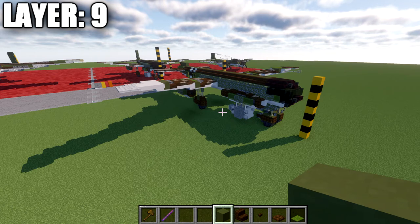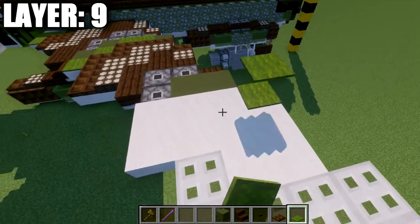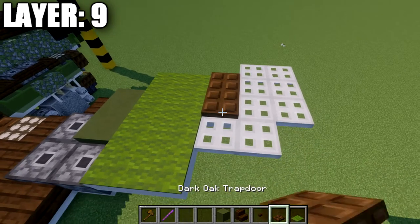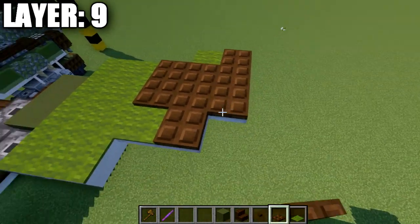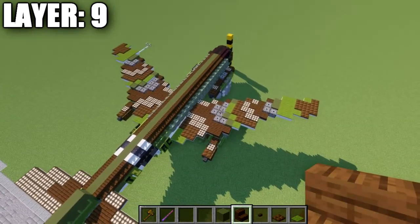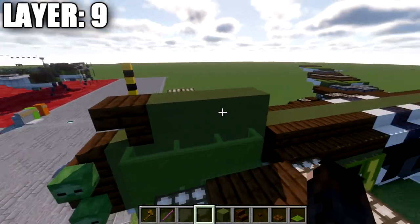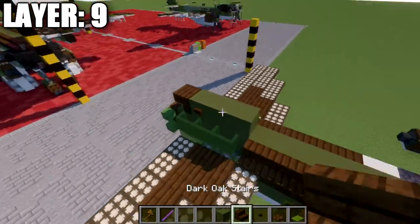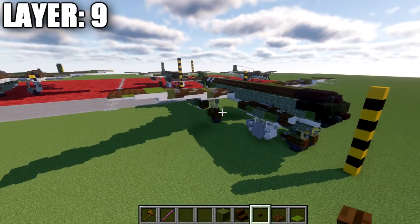Moving into layer nine: take green carpet and place a row of four, then another row of four. Place two dark oak wood trapdoors, a green carpet, a green carpet on the front, three dark oak wood trapdoors, and three more dark oak wood trapdoors to make the wing. Copy that to both sides and your wings are complete. On the tail, place a dark oak wood upside-down stair on top of the green terracotta block, three green terracotta blocks going forward, and a dark oak wood button on both sides of that block. That completes layer nine.